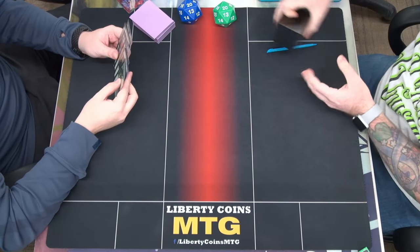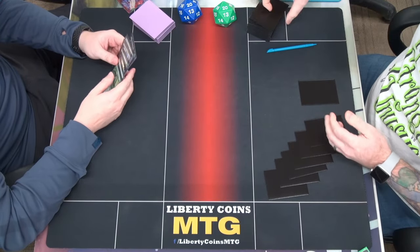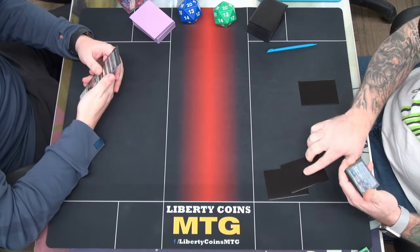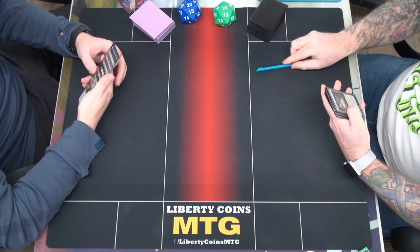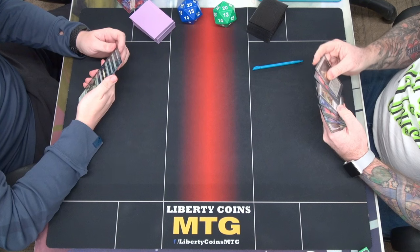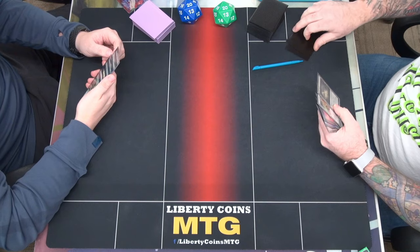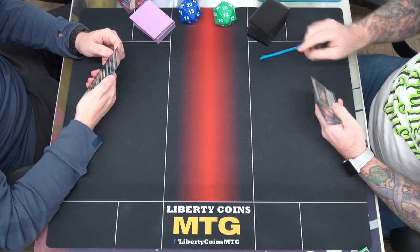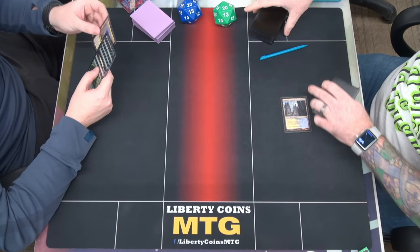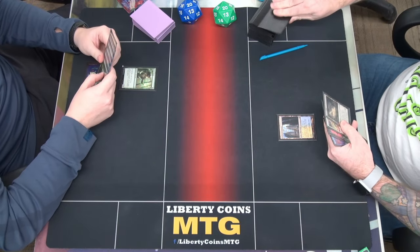Five. Thirteen. That's a turn. That's kind of brutal. That's another one. I'm pitching these two. Pitching these two. Go ahead. Hall of Elm, go. Draw. Forest. Mystic. Go. Your turn.